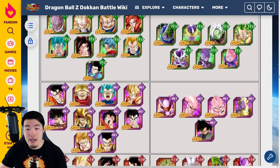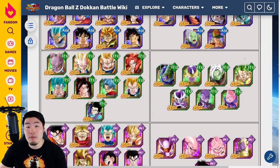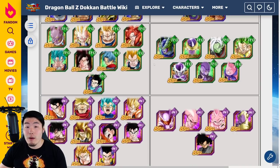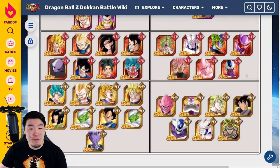I forgot about Transforming Frieza — I would say he's probably in that second tier, or maybe Z tier even. I haven't personally used him, but I've seen his details on paper and made a video about it, so feel free to go check that out. His EZA is looking very promising, so he could be a Z tier pick right now. I might've forgotten about some other units that someone would consider top tier that I haven't mentioned — if that's the case, my bad.